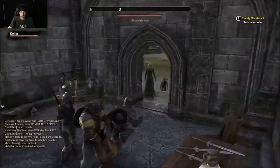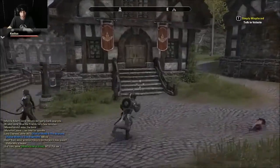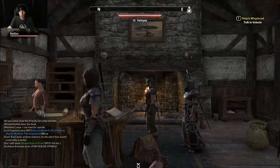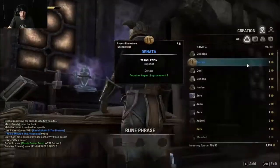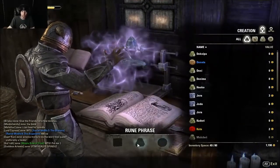So that's crafting — let me go show you enchanting real quick. You need skill points to do it, to shorten the research time. As you can see, you have three different places for runes.